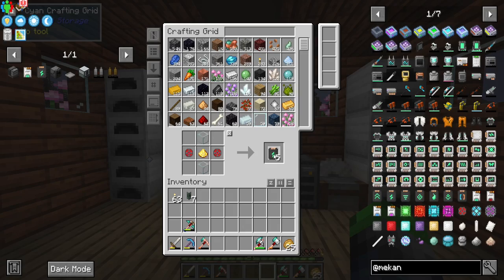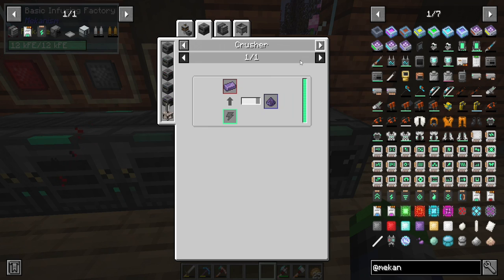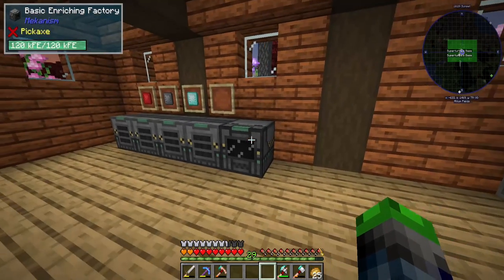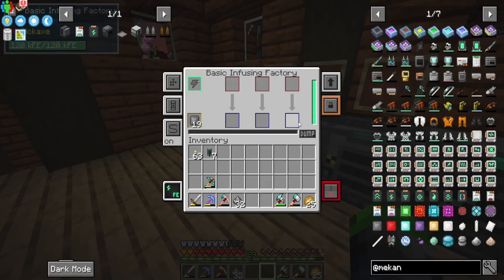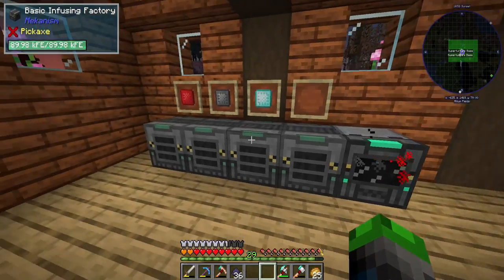We can only process six at a time here. This slot is for enriched obsidian, which we don't have yet. We put obsidian into the enrichment chamber and it turns into obsidian dust—so we can actually make that now. I have a fair bit of obsidian thanks to FTB Ultimine. We put all the carbon in and now we have half a stack of steel—that's going to be great.